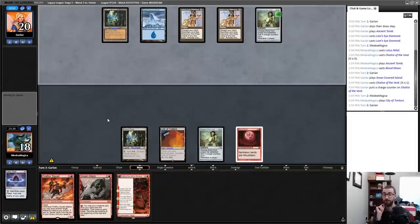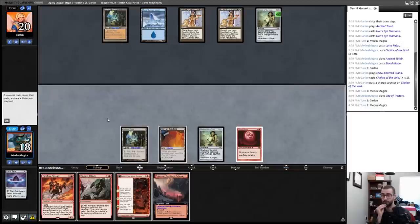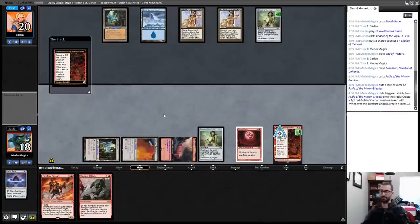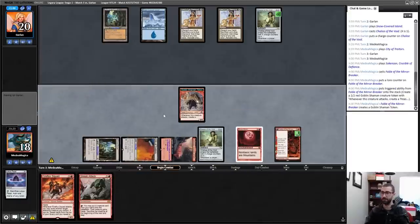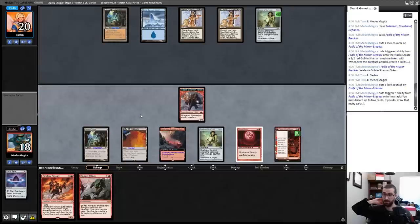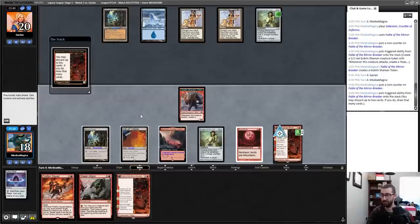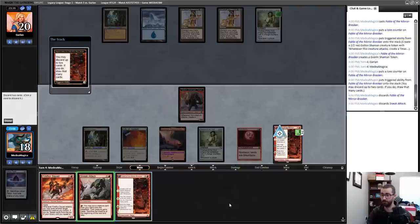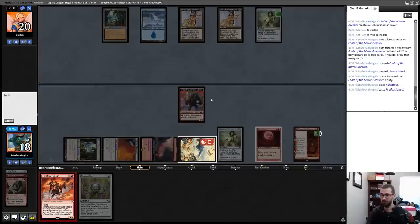We have a threat in play and the ability to loot away this Sneak Attack. We know Emrakul is currently on the bottom of the deck. No play for my opponent yet again. I'll always discard this — I think I get rid of this card trying to resolve Fireflux Squad this turn and leverage my current advantage. There's the Squad!